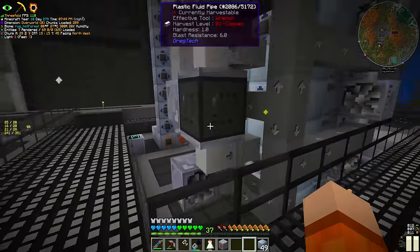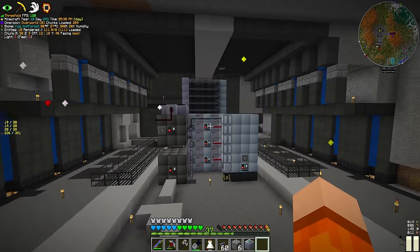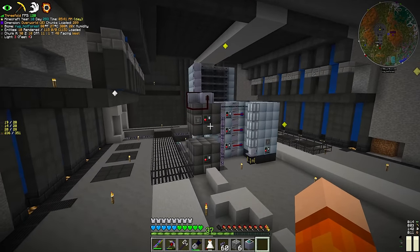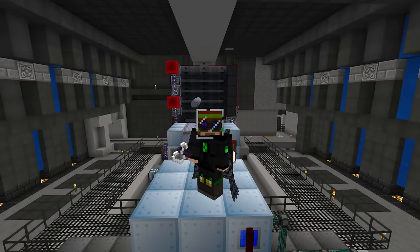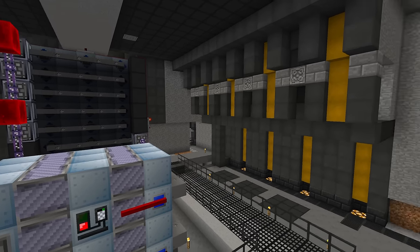We set up various chemical reactors, oil cracking units and distillation towers. It took a number of attempts to get it the way we want it, but honestly I'm really happy with the way it came out. And now that the colour has been changed from blue to yellow, I think I'm liking this room even more.